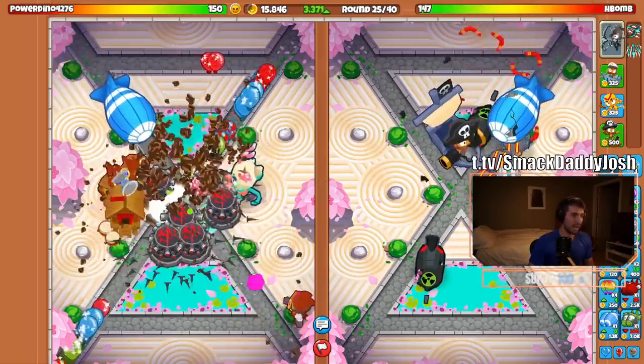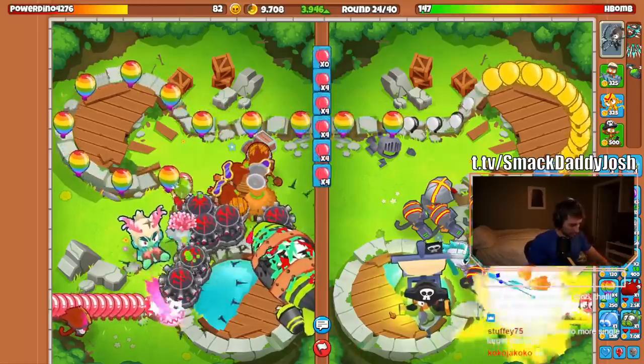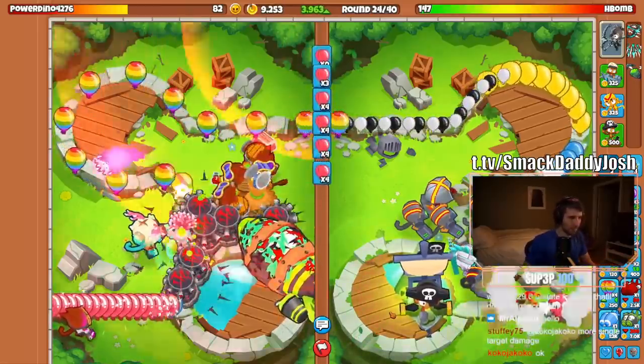And if you see your opponent running one, then I'm sorry, but you cannot send ZOMGs his way, even if you think it'll get through his defenses. Instead, you'll have to play for DDT rushes or some other form of victory.